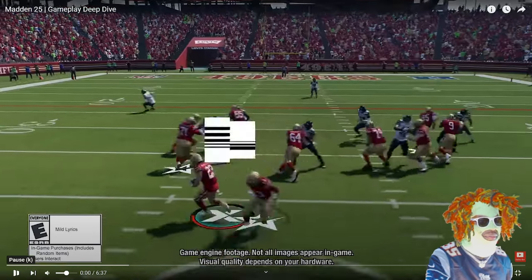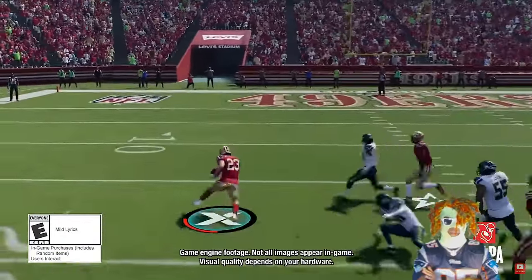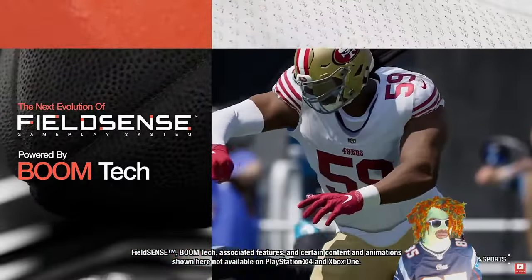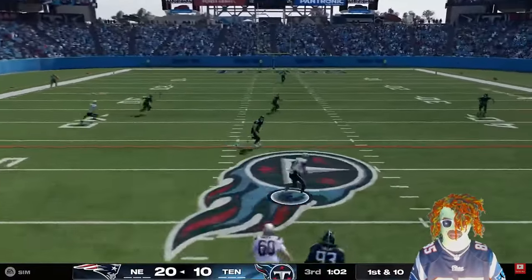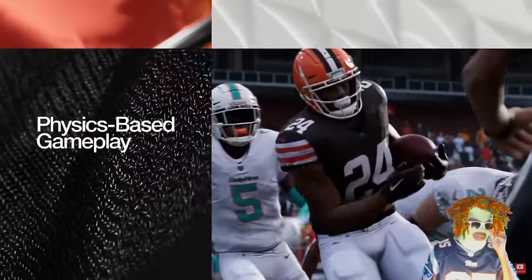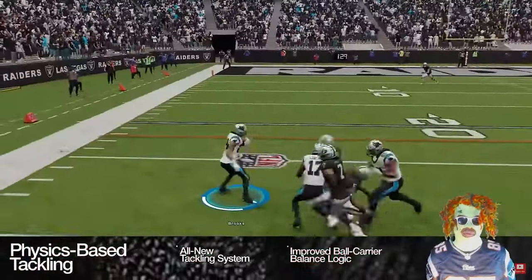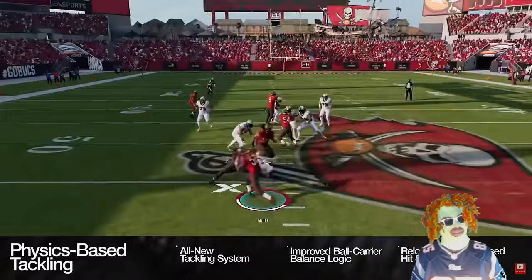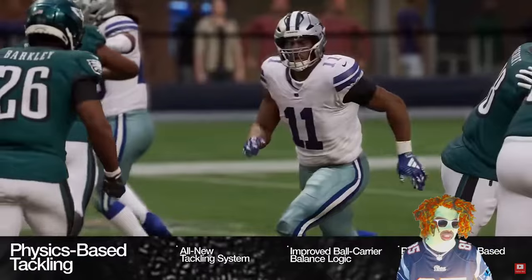Hey everyone, Greg Olson here, and welcome to the Madden NFL 25 gameplay deep dive. Today we're talking about physics-based gameplay, which integrates real-world physics into the field sense system, revolutionizing one-on-one tackling to give players ultimate control on the field. Physics-based gameplay in Madden 25 delivers an all-new tackling system, improved ball carrier balance logic, and a reloaded timing-based hit stick, delivering increased gameplay variety and authentic physical outcomes.